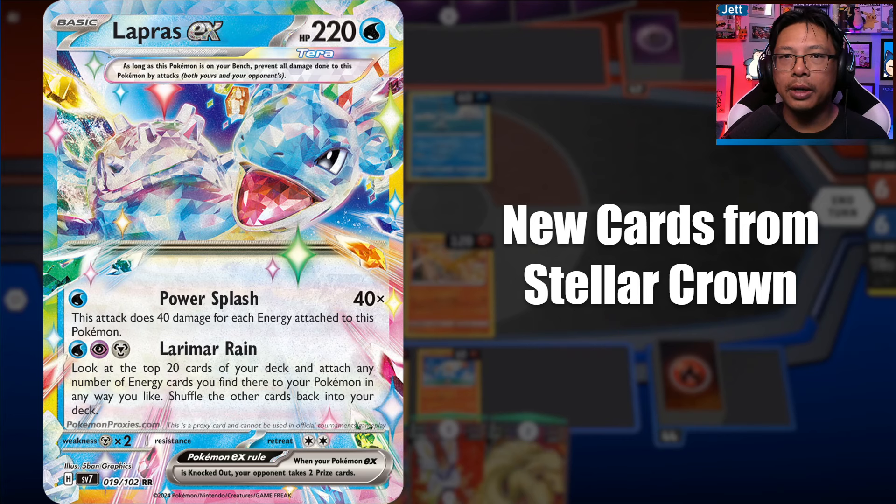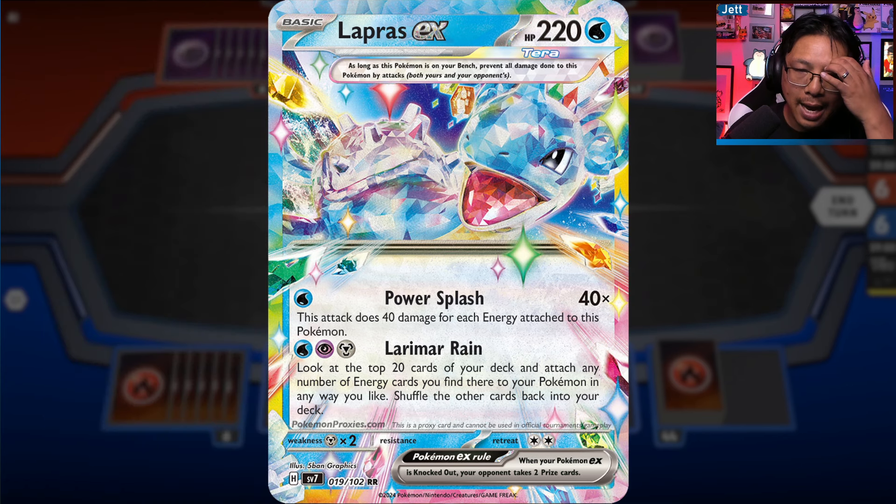Shrouded Fable is our next set coming out in August, but we're already seeing new cards for the next set, Stellar Crown, coming out on September 13th. Today we're going to look at a new round of reveals for that set, including this Lapras EX. I'm Jett from InThirdPerson.com. Make sure to like the video, subscribe to the channel, and let's dig into these new cards.